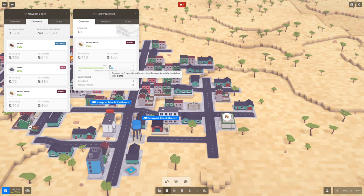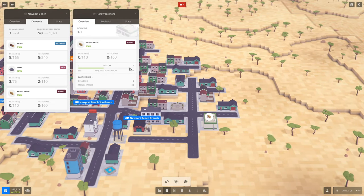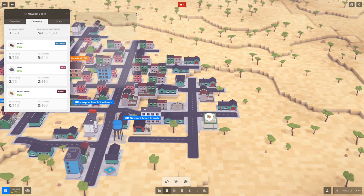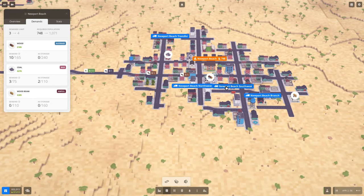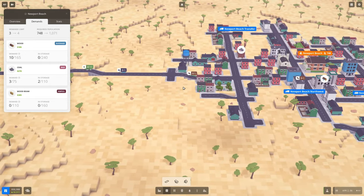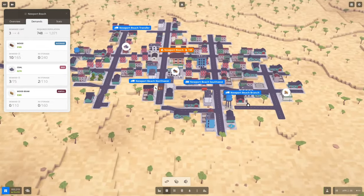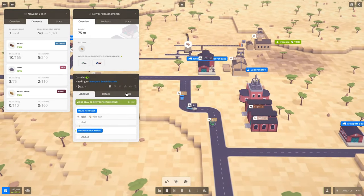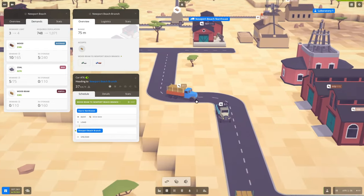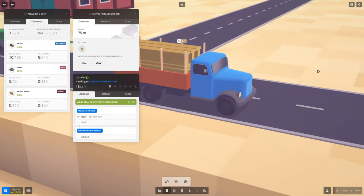Let's see what that says — okay, demand can't upgrade to the next level because its satisfaction is less than good. So once we get up to the good level, demand will increase and we'll get one of those notifications saying demand has increased. We haven't brought those beams over yet. We can take a look at where those trucks are by clicking on our freight station. Here they come — and we're running at kind of slow speed. Wow, those are big beams — look at that truck!